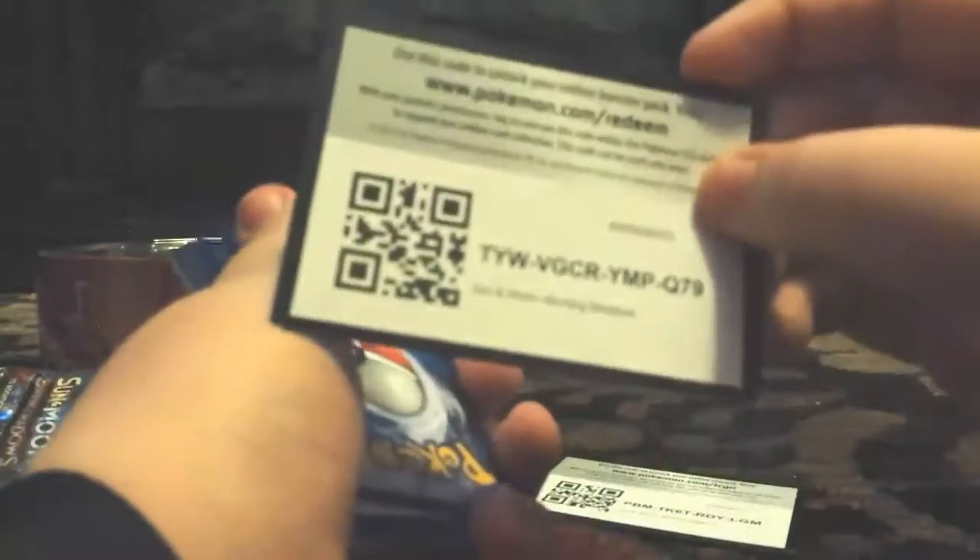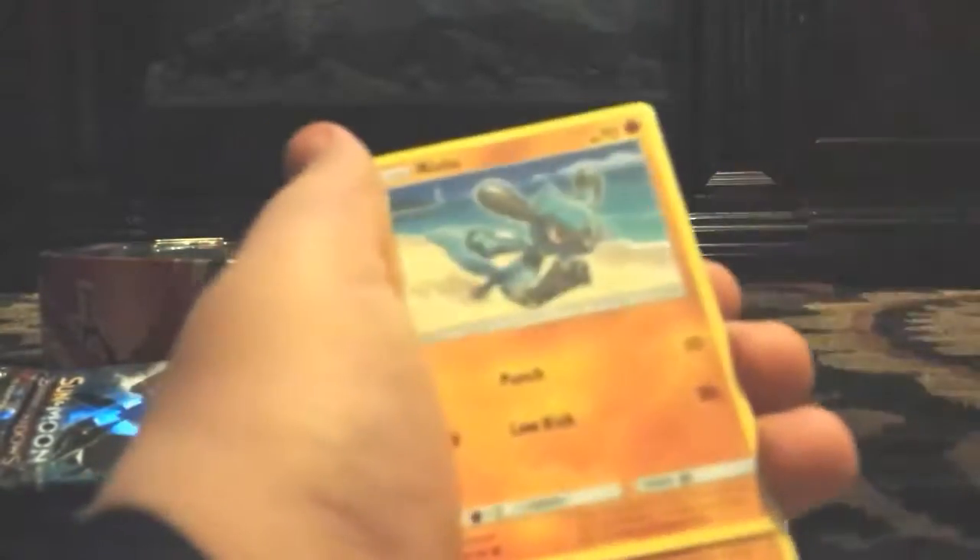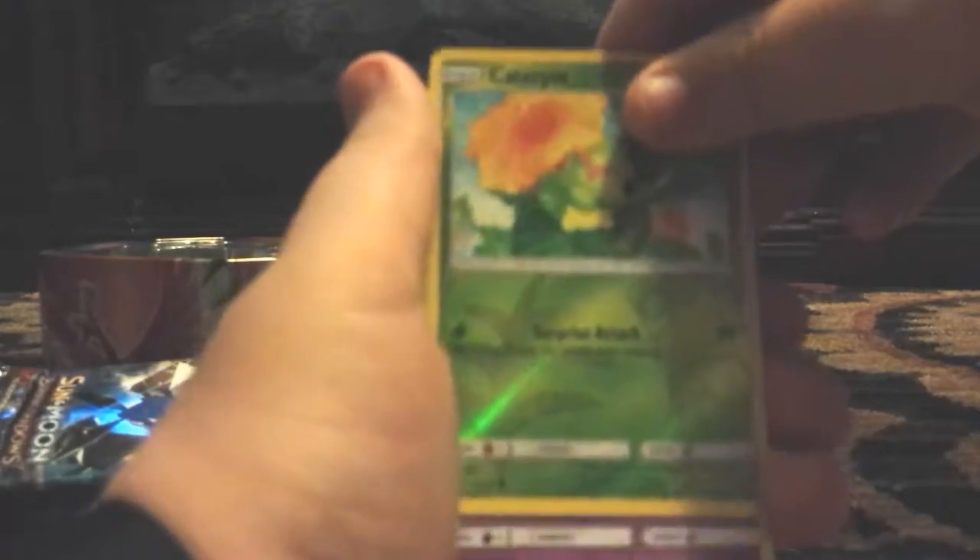Alright, let's see, on to the last pack. There we go. Orca, Water Energy, Simisage, Whirlipede, not bad, Riolu, Rhyhorn, Tangela, Dewpider — I like him, he's pretty cute. Noibat, Reverse Holo Caterpie, and a regular rare Meowstic. Not bad.